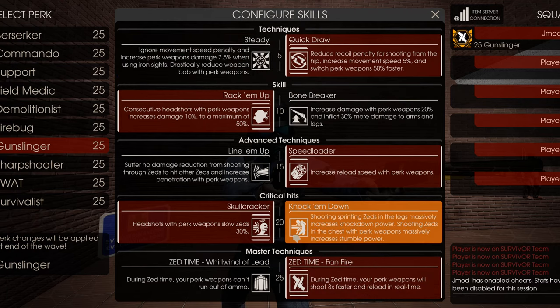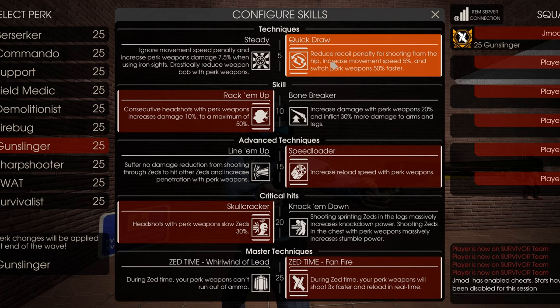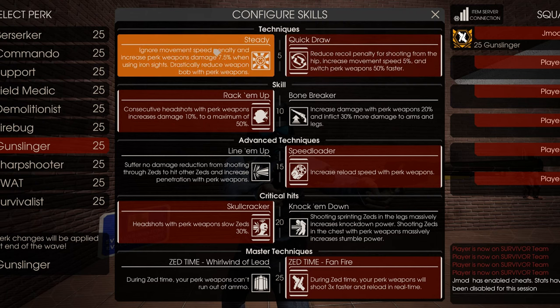All the other skills are not very good. For this perk, you're going to be hip-firing most of the time — you do not want to be aiming down your sights. It's slow, and you want to be as mobile as you can with lots of DPS. The Steady skill is going to make you slow, and you don't want to aim down sights unless Zeds are super far away and you want to snipe them.